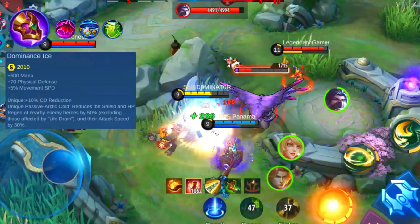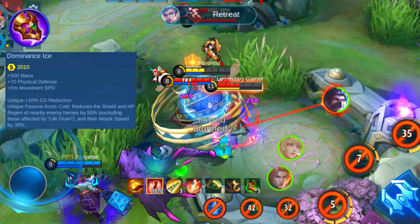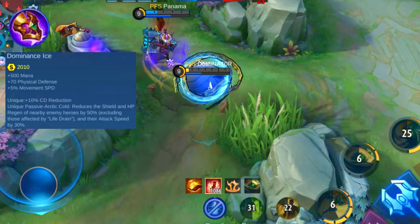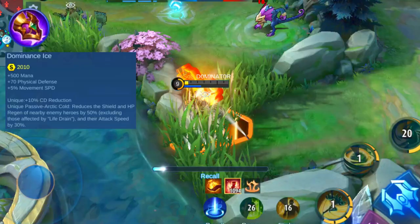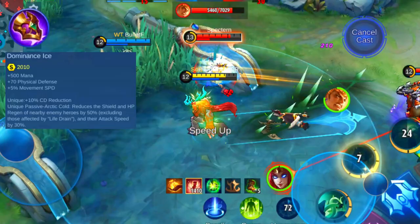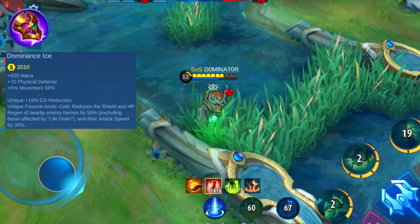It's great in combination with other cooldown reduction items like the Queen's Wings, Thunder Belt, and Oracle. Just don't forget that it doesn't add any HP, since this is also important for tanks. Pick it on heroes that need high cooldown reduction and are able to come close easily, like Belmond, Khufra, Tigreal, Sun, Dyrroth, and Johnson. I suggest you avoid it when you play a hero that doesn't come close easily or doesn't benefit much from high cooldown reduction, like Hylos and Franco. If you match up against a team that has a lot of healing heroes like Estes, Uranus, Yozon, Belmond, and Rafaela, I highly suggest you pick this item.